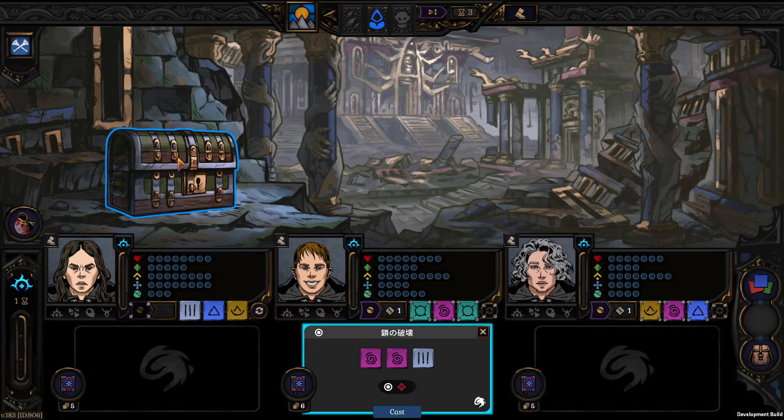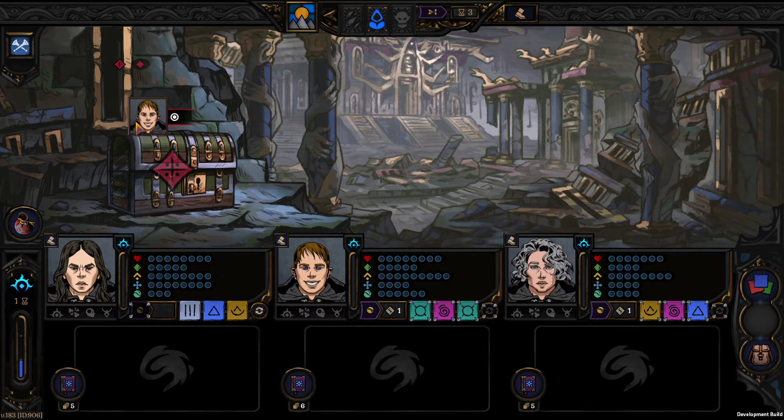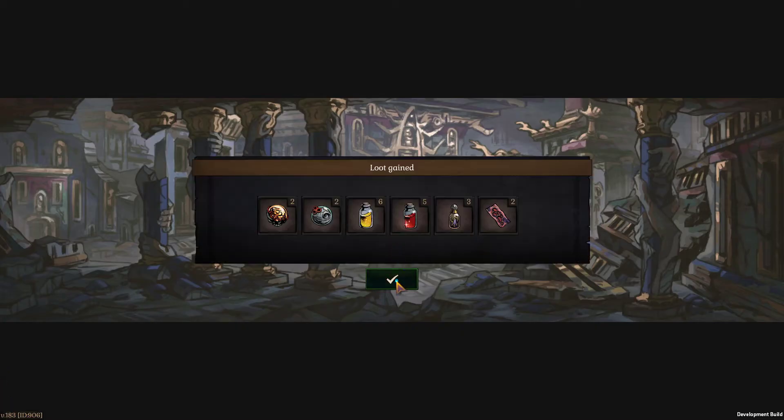There are also some new sounds — targeting now has a sound, and selecting and deselecting spells has a sound. I'm going to target this chest and you will see the indication of the person who gets the spell next to the target right here. The same also happens when opponents attack us, so it's easier to see who is causing what.